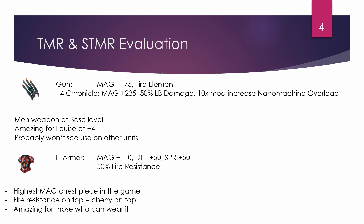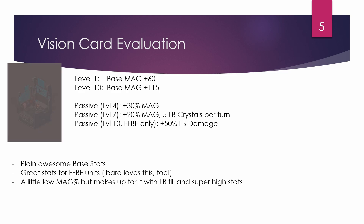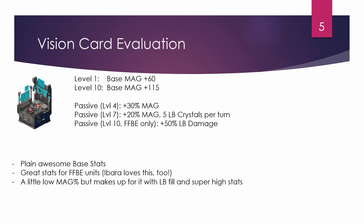Louise's vision card is just as good as Ling's attack card — it's a 115 magic card at level 10. Passives give you 30 magic at level 4, 20 magic at level 7, plus 5 LB crystals per turn, which I personally like. For FFPE units only, at level 10 you also gain 50 LB damage — great base stats all around, and also great for FFPE units like Ibarra.